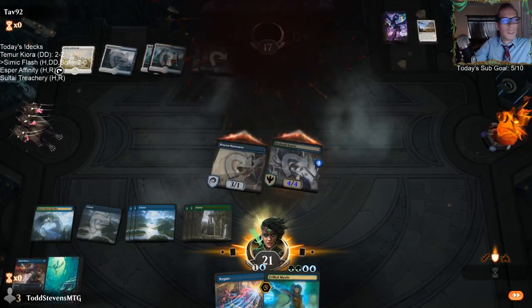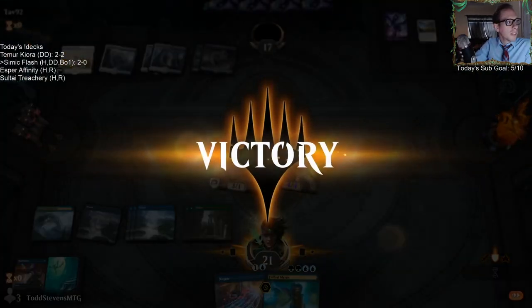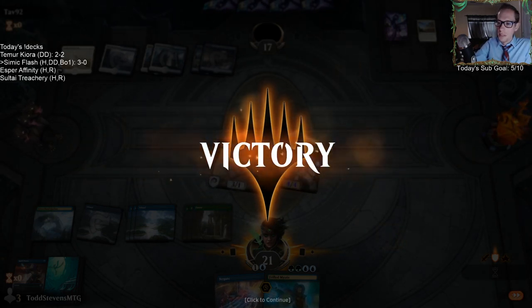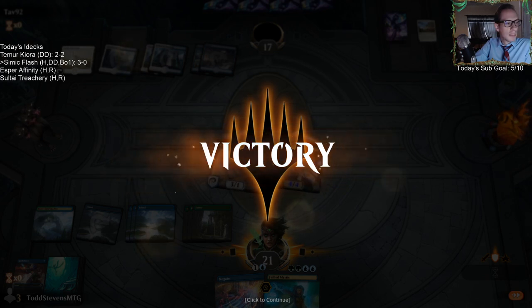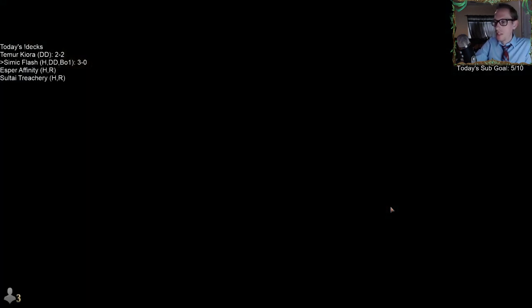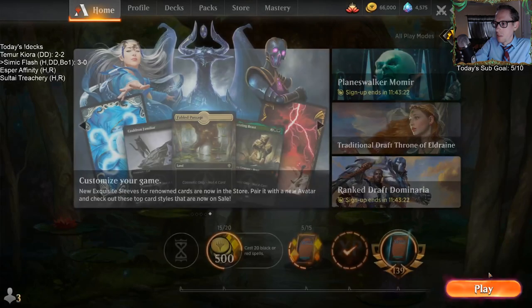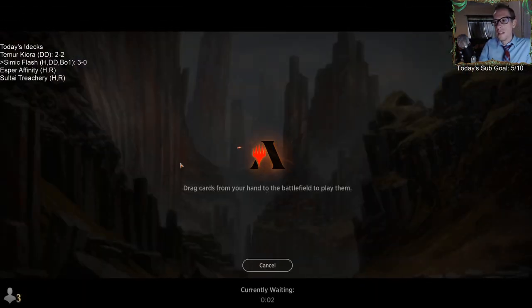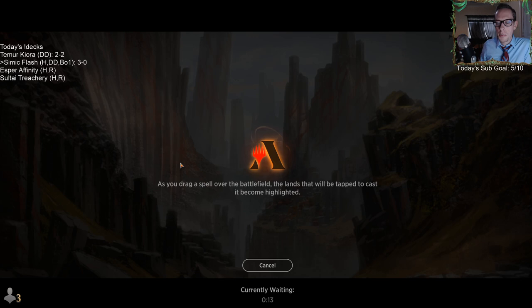Spell Pierce is so good - just one mana and I still have my other two counter spells that turn. We countered a Search for Azcanta and a Settle the Wreckage with Spell Pierce. The card is so good. Lockmere Serpent - even if it were blue-green I don't think I'd play it, it's just really expensive. I wouldn't splash black for it.